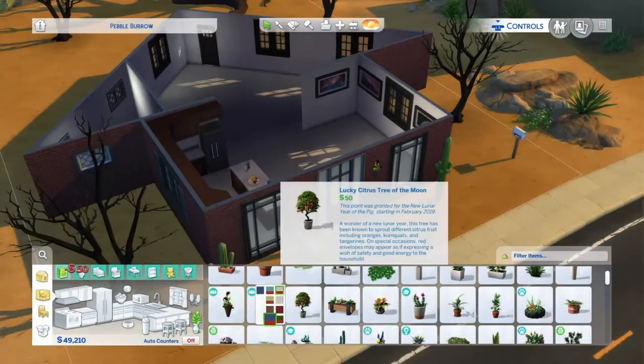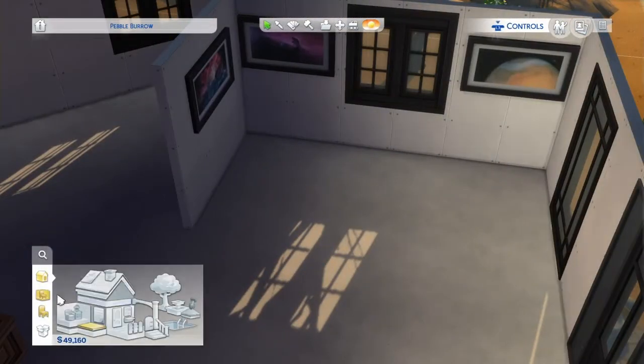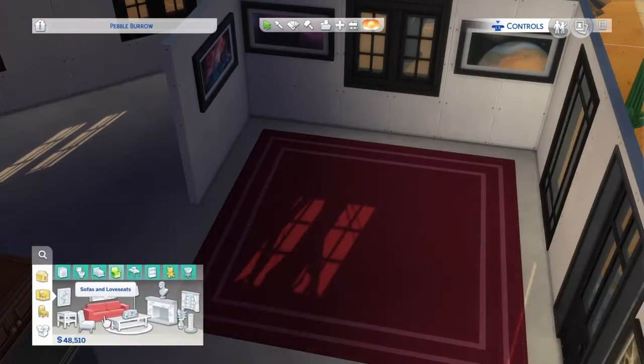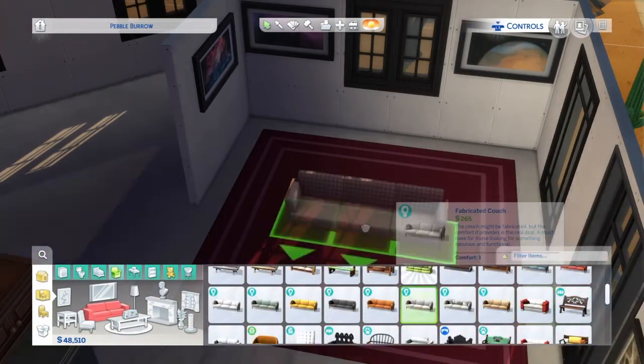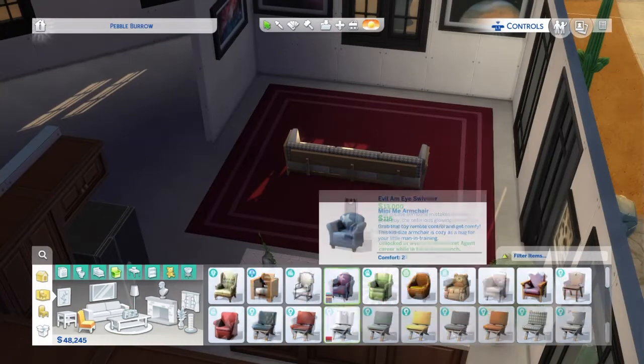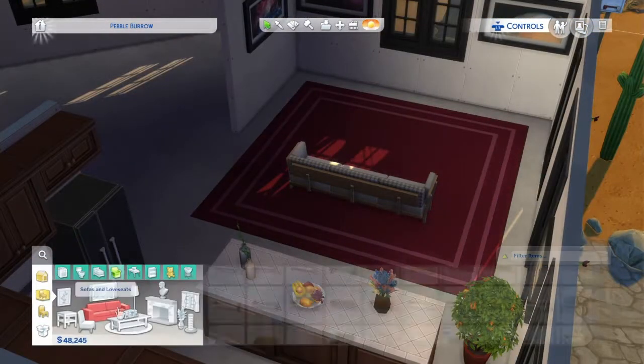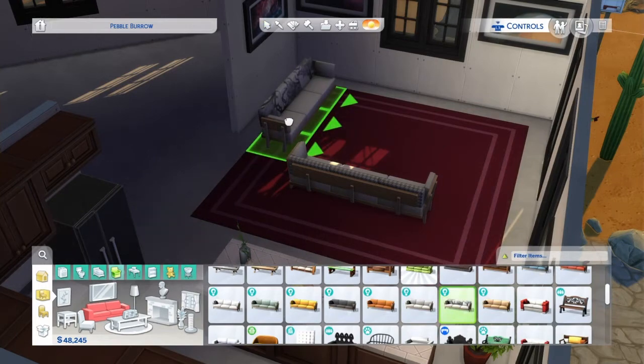Just have the living room out there, and then the other side of the house can have the kitchen, the bathroom, and that sort of thing. But I just like the way this looked better. Maybe I will eventually do this again — maybe I'll do it where it has an upstairs and make more bedrooms and stuff.